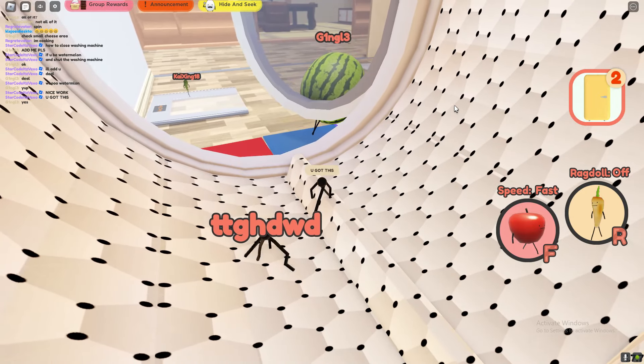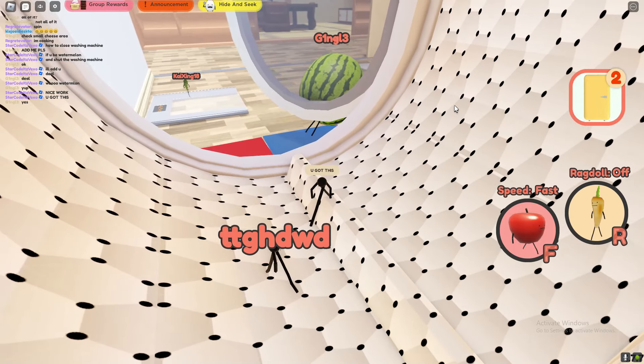Now if you want to get the washing machine food — if you want to get a piece of naru from the washing machine — you should glitch to the bottom and then you should actually get the piece of naru. So there you guys go.